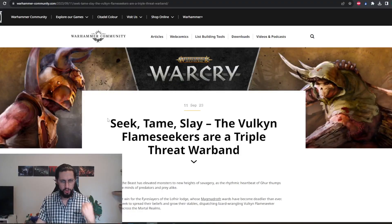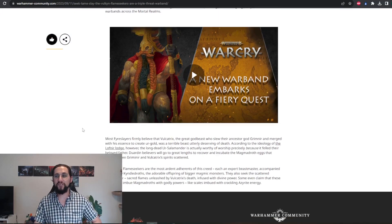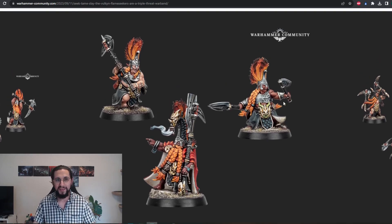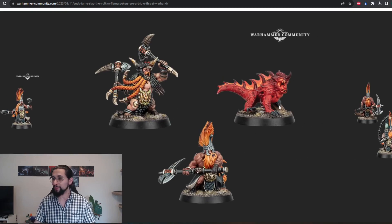We have Seek, Tame, Slay. The Vulkyn Flameseekers are a triple-threat warband and they fixed the Fireslayers. Oh my god, are those models beautiful. Just look at those — and finally, female Dwardin! Holy crap, and what's that — a mini baby Magmadroth! This is just incredible.